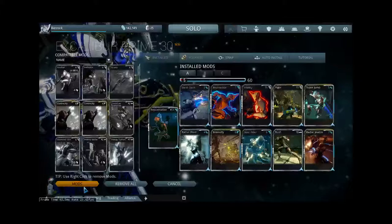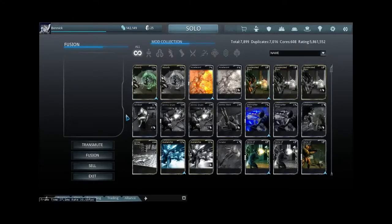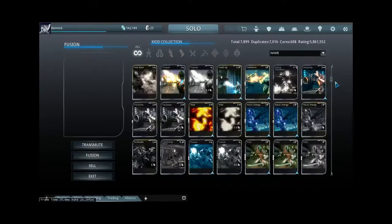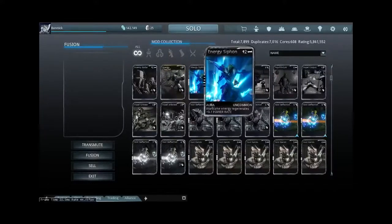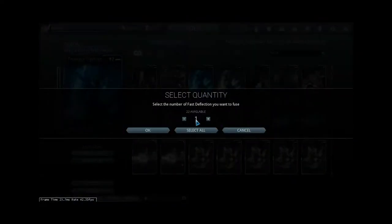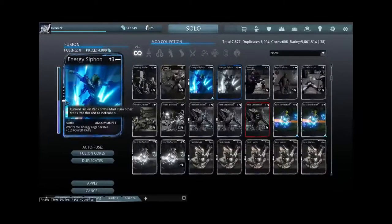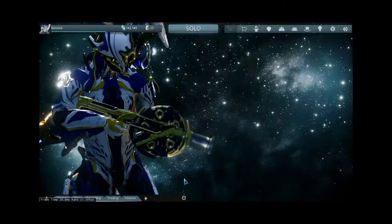To make a mod stronger, you fuse them. I have hundreds of mods from playing so long. You can upgrade them from their basic stats to something more powerful. The meter fills up each time you go up a rank, the effect gets greater, and the cost goes up as well. That's how fusion works.